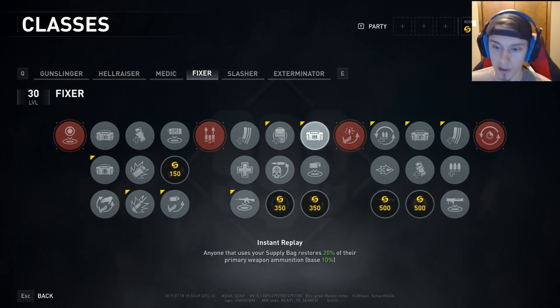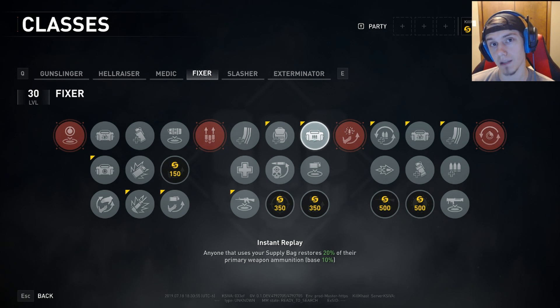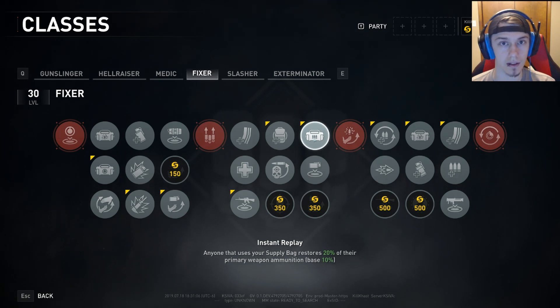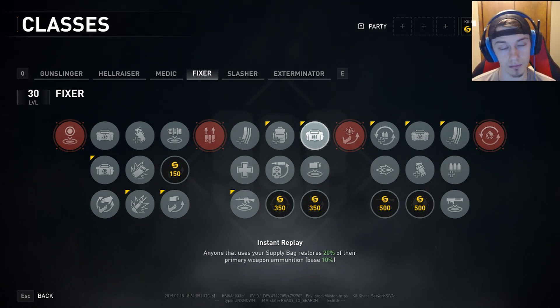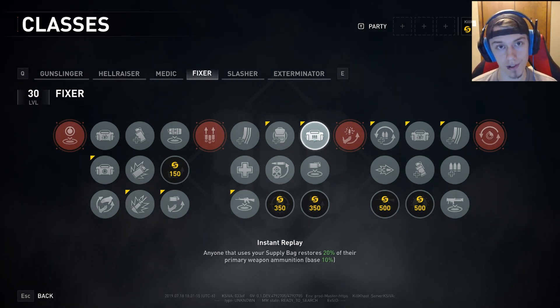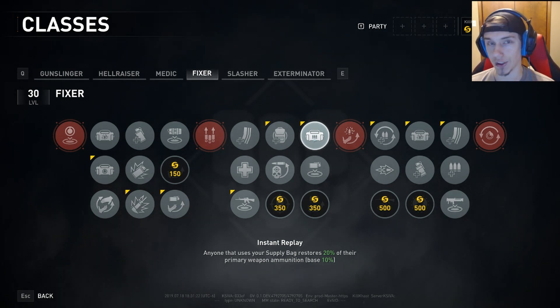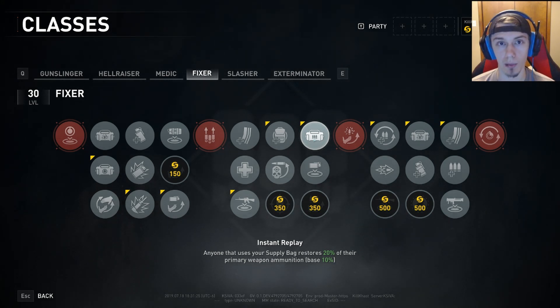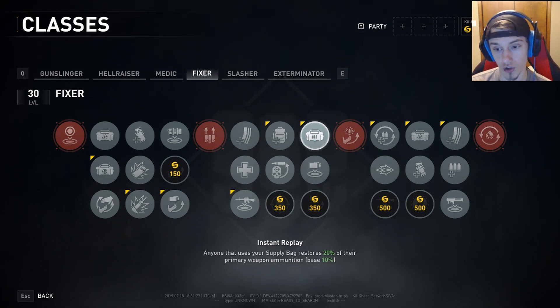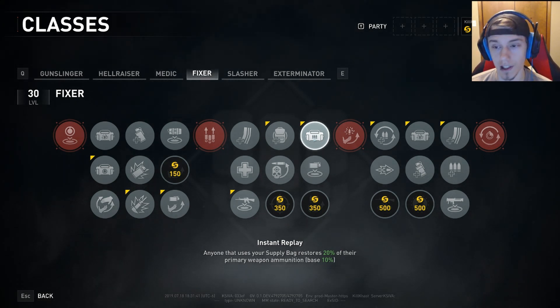Next, Instant Replay: anyone that uses your supply bag restores 20% of their primary weapon ammunition. The base is 10%, so this is an extra bit of ammo, which is always helpful especially when you're giving them explosive ammo. For those familiar with sixth gold difficulty, ammo boxes now have limited uses — you can't just spam collecting ammo like you used to. You have to pick and choose when to visit the box. If you can supply ammo to your team to keep them from making that journey, your team will love you for it.